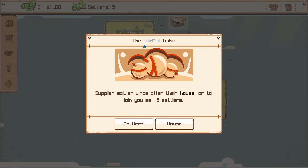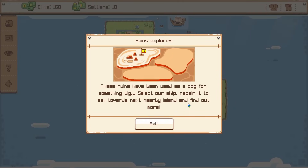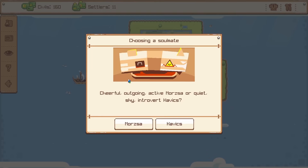The cold-tailed tribe offers soldier dinos, supplier soldier dinos, or more settlers. I haven't really used anything from the cold-tailed tribe, so maybe we'll just get more settlers. And we have explored the ruins — used as a cog for something big. So we can repair our ship! And Magnus found a shipwrecked lost settler — yeah, we're taking that. So now we can repair the ship.